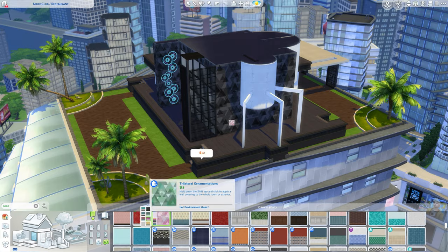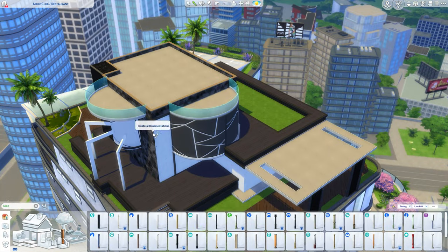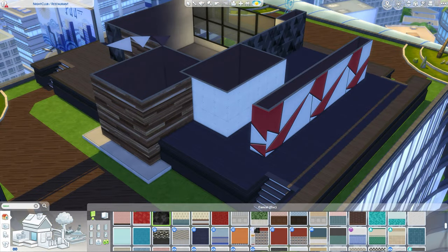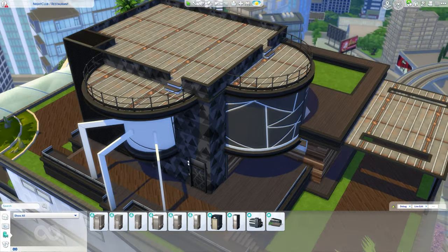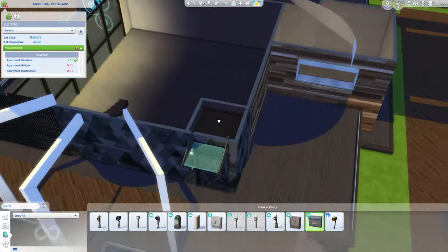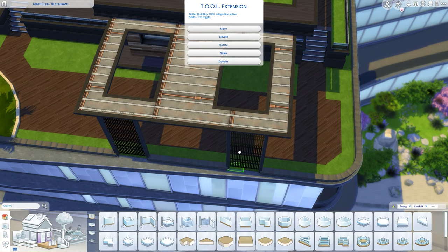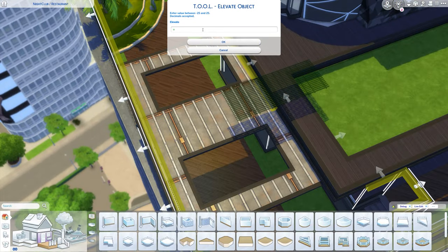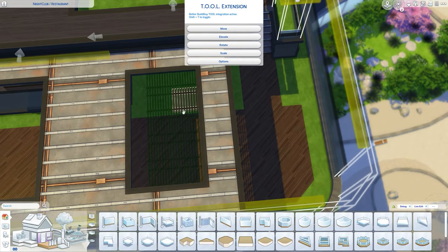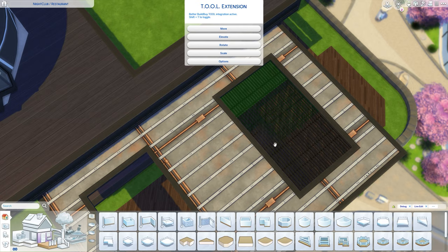You're still gonna need to change the lot type yourself. When I upload it to the gallery — look for it under 'architect,' which is my gallery name and also the channel name — I'll likely upload it as a nightclub. If you want to change it to a restaurant, go to build mode and change the lot type in the top left corner.